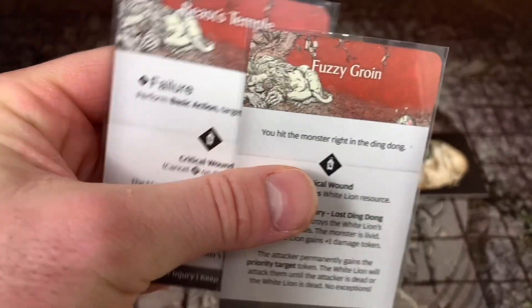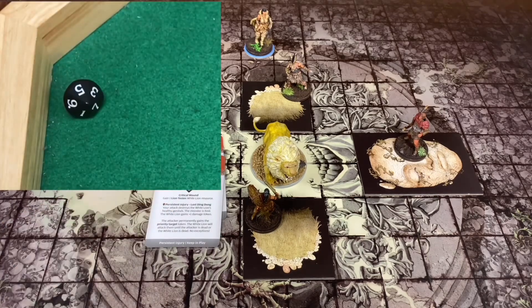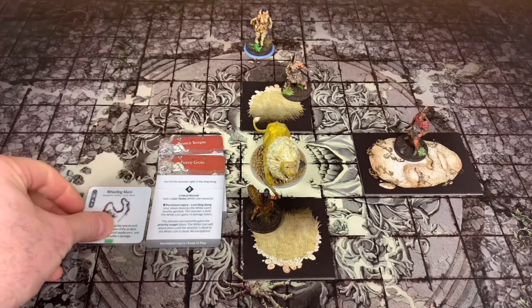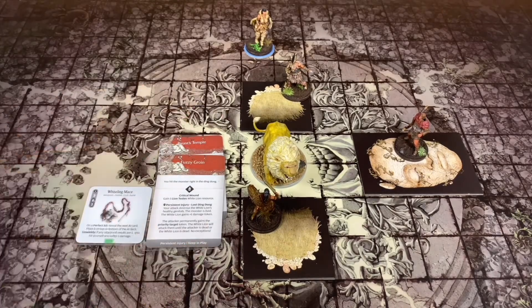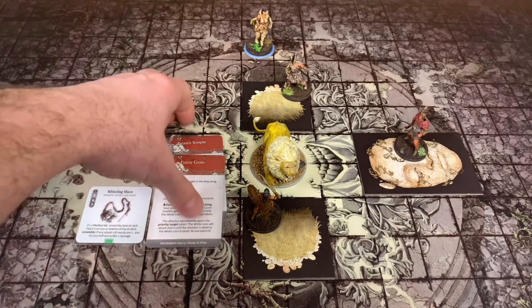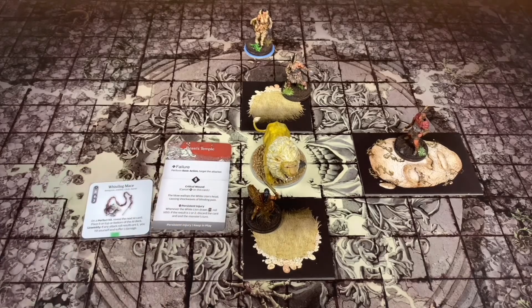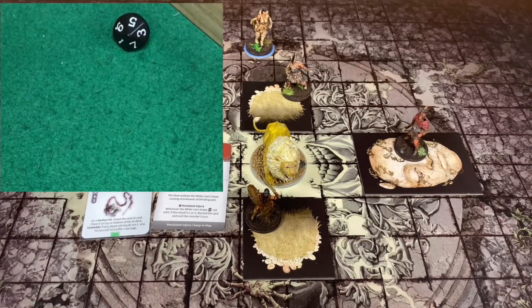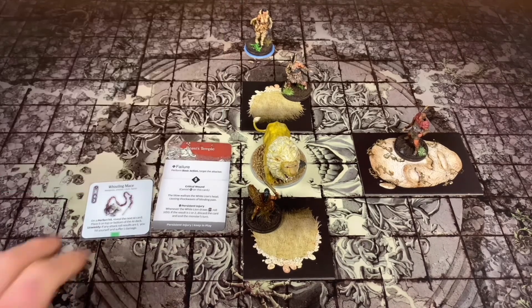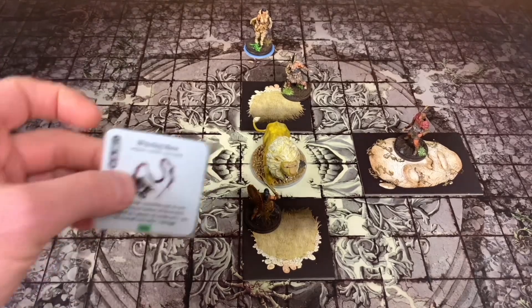The first one is the Fuzzy Groin. We hit with five plus three is eight, plus two is ten, and she gets to roll another die for sharp - plus ten is 22. We hit the Fuzzy Groin and wounded it, so we're going to discard the top AI card. Continuing on to wound the Beast Temple - we got a five, so she uses sharp, got an eight - eight plus five is 13, and we're good. This thing actually wounded pretty well. Whistling Mace is complete.